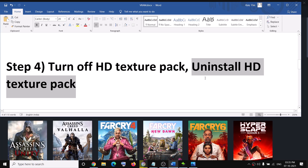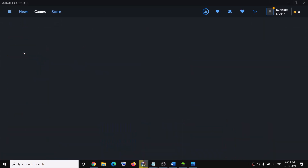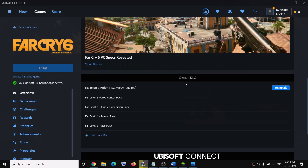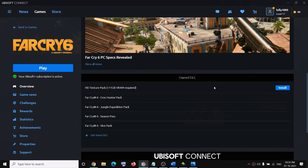If you're still receiving the pop-up, you can uninstall the HD texture pack. In Ubisoft Connect, click on the game and under Overview scroll down. Under 'Owned DLC' you can find the HD texture pack and click Uninstall. After uninstalling, try to launch the game and you should not receive that pop-up anymore.